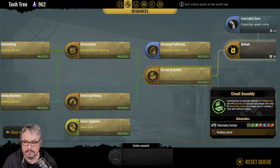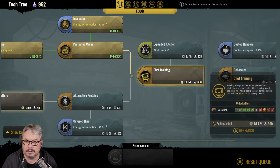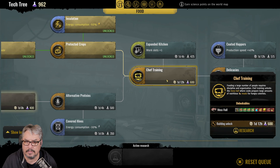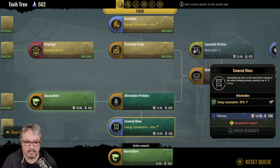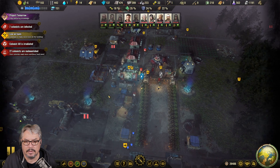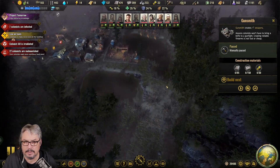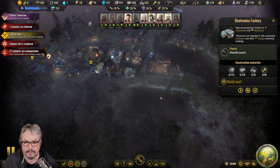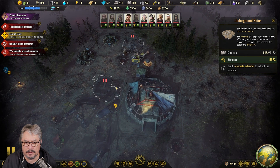Can we already do it? Oh, we can! Circuits - okay, we should definitely focus on that. Now did I put... because what is that? That's a gunsmith. Electronics factory, electronics factory - yeah, that's the concrete thing.